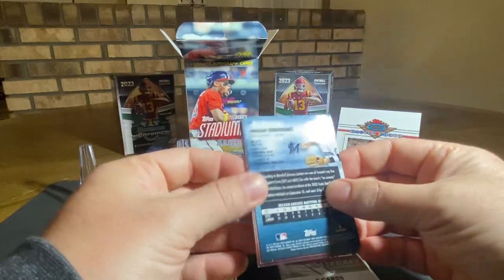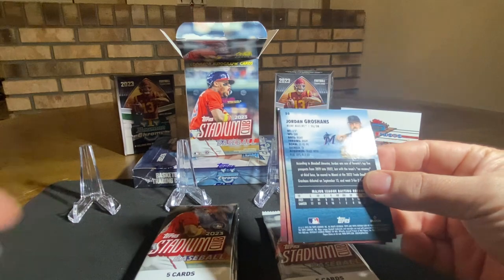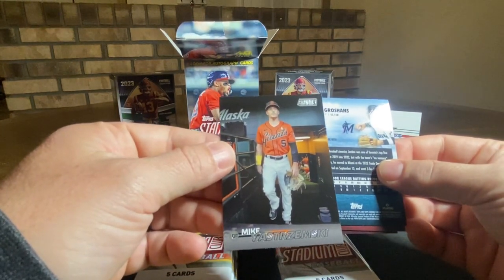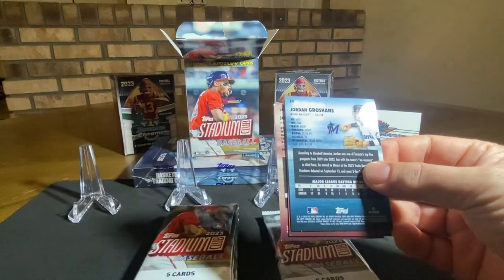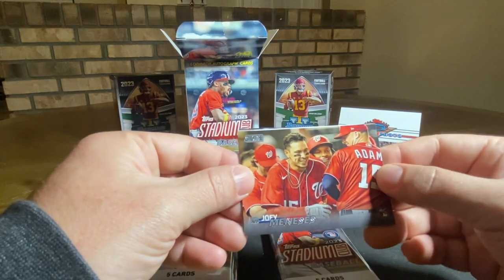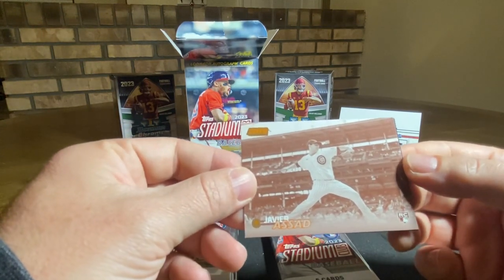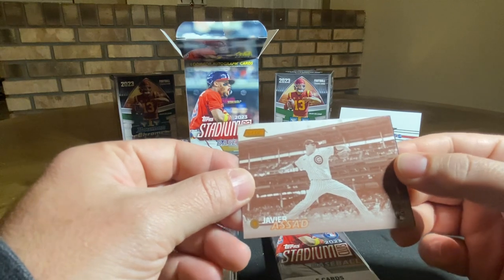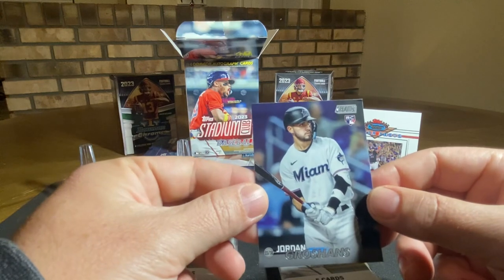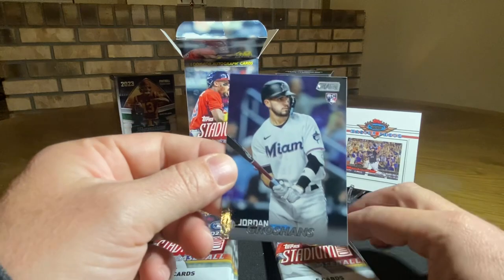That card on the back — let's pull that one out first. Nice, Luke Garrett — look at that. The next one we got here: Mike Yastrzemski for the Giants. We got a Joey Manessis for the Nationals. Orange foil here we go — rookie card Javier Asad, Cubs. To finish off the pack we got a Jordan Roshans rookie card.